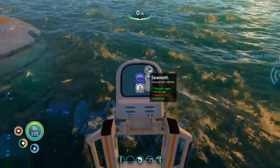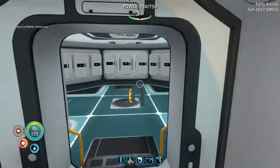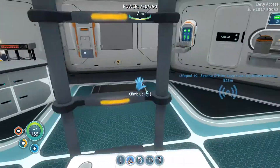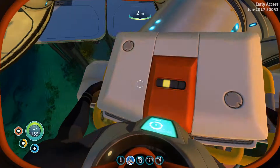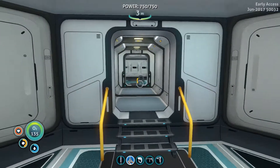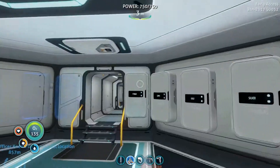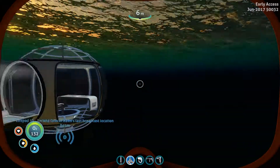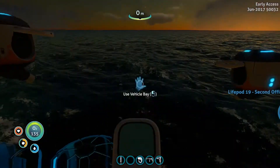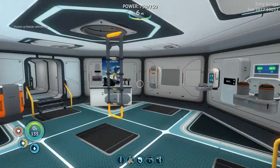Let's make a Seamoth. I forgot that we need 2 glass. Quartz — there we go. I didn't turn it into glass. I just picked up one quartz. Everything has been sorted out by name, not alphabetically, but you know what I mean. And I forgot to turn it into glass — it's going great for me today. Let's make some glass here.